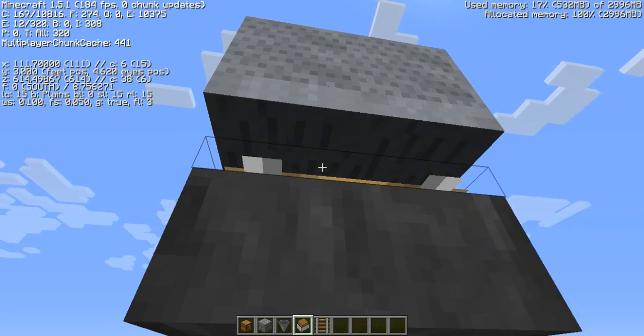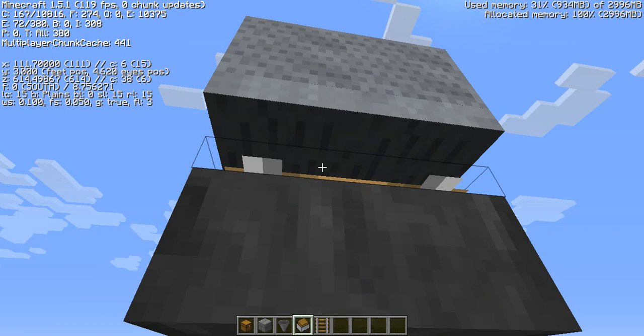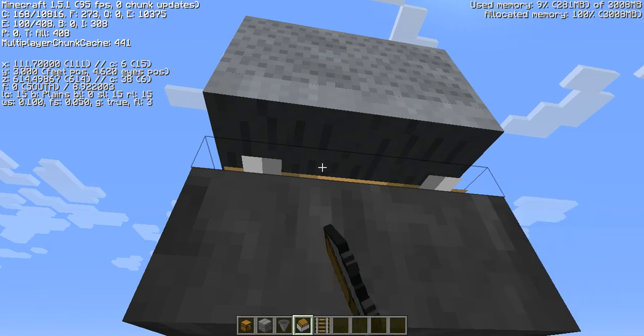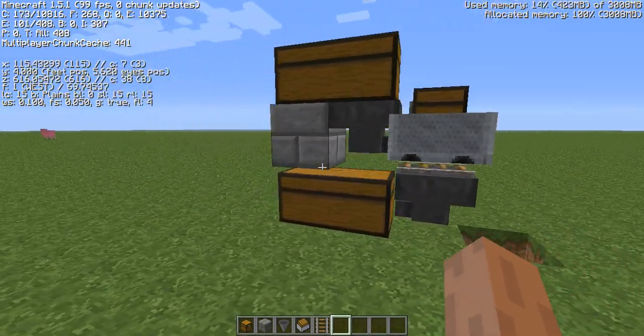You hold right-click until you reach however many you want. You can keep going, and each one of these is a single chest. So once we get up to 100 here — right there — 100 single chests, or 50 double chests of storage.